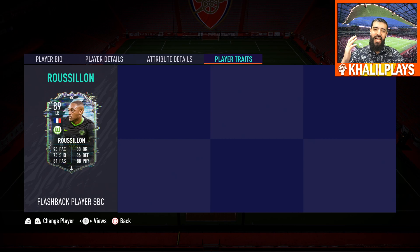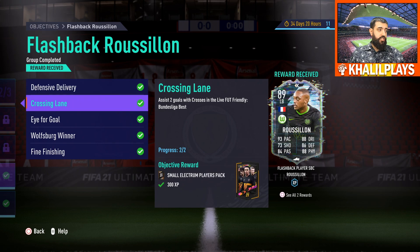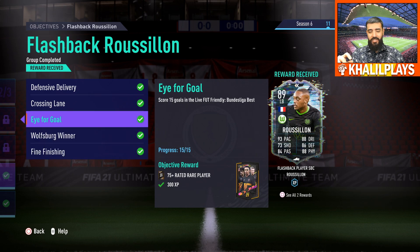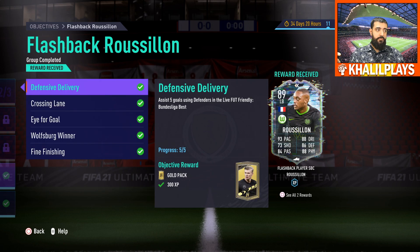Let's get into the SBC requirements to get your hands on Jerome Roussillon. You have to: assist five goals using defenders, assist two goals using crosses, score 15 goals in friendly matches, win eight of them, and score 12 finesse goals in 12 separate matches — that's one finesse goal in each of those 12 matches. The slightly annoying ones are the 12 finesse goals in separate matches and assisting five goals using defenders.